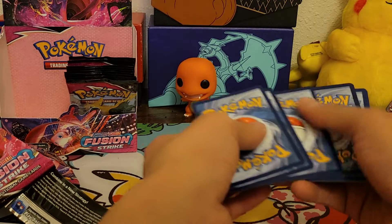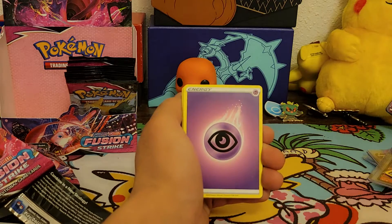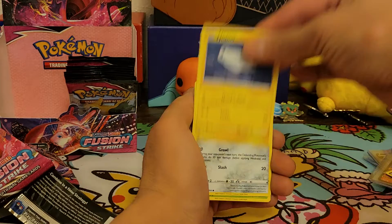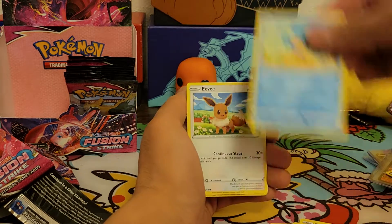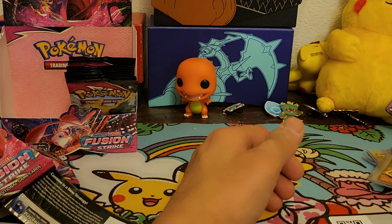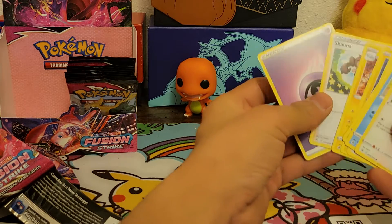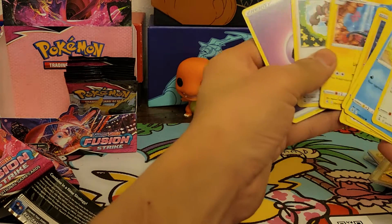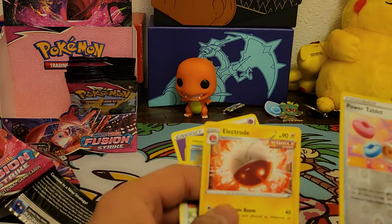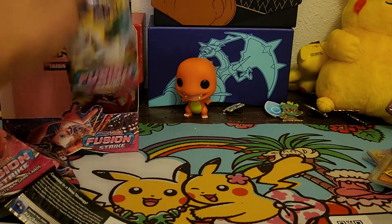Code card and next pack — Psychic energy, Shana, Big Tinny Electric, Tynamo, Glarian Meowth, Glimwood, Panpour, Eevee, Power Tablet, non-holo rare. Wait, is it a Power Tablet? Power Tablet's not the one — what was the rare? Oh, that's not a Power Tablet, it's an Electrode! Sorry guys, I got stuck on something.